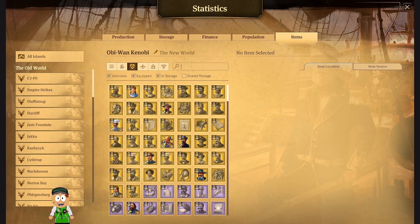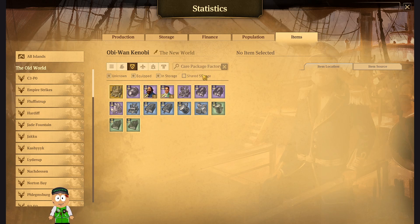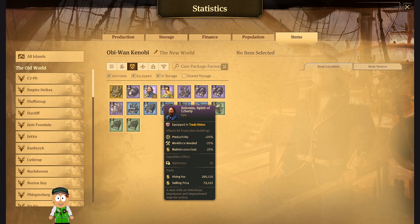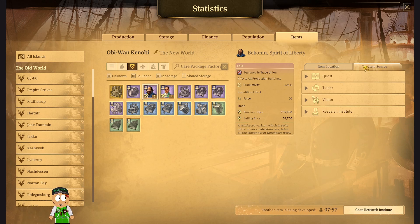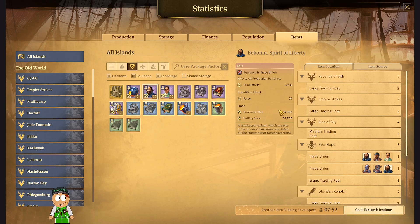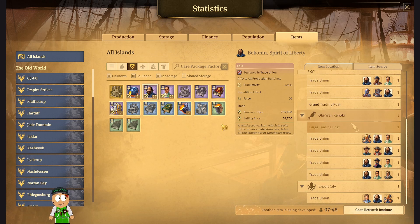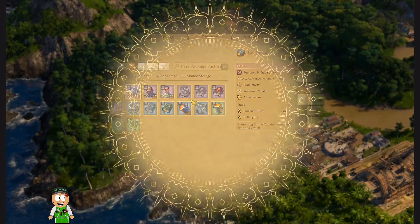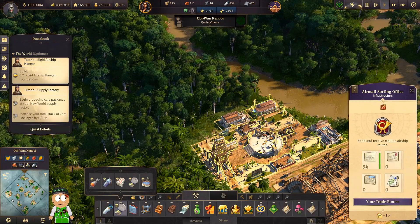As you can see, the care package factory can be boosted by some items — productivity up to 100% extra, about 135% extra, so 235% in total. I think I have those items. Item location — which island? Obi-Wan Kenobi. That's great — and this one is on Solo, but Solo is connected with this island, so maybe I'll be able to transfer the item.